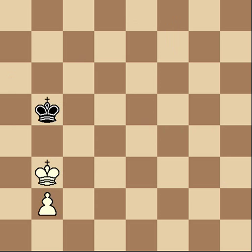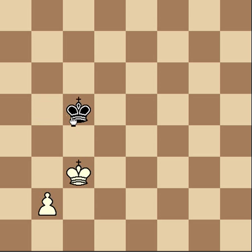The first thing I'm going to show you is a position where it matters whose move it is. If it is white's turn to move in this position, the game is going to be a draw. The black king is always going to be able to step in front of the white king. If the black king can't step exactly two spaces in front of the white king, all he has to do is step in front of the pawn.